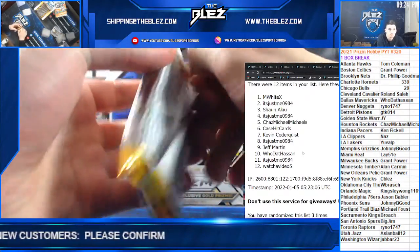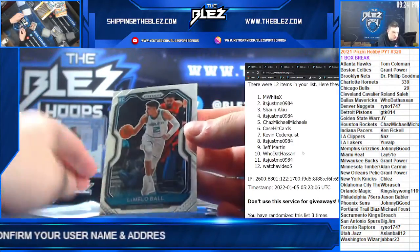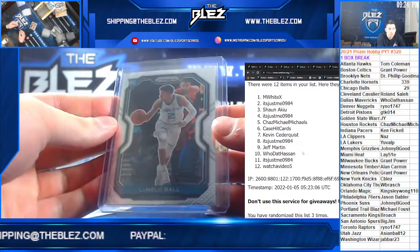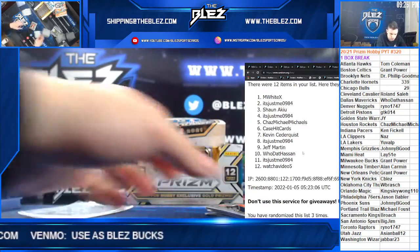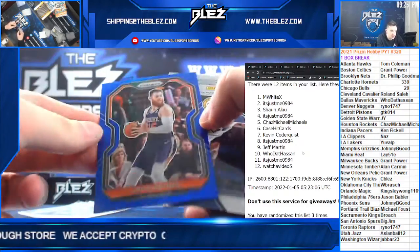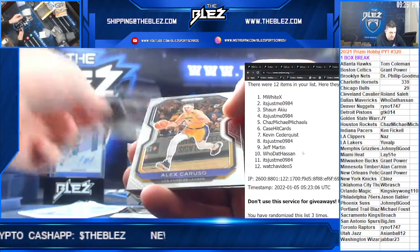Pack one. LaMelo Bass Rookie — first card of the box, M. White X gets it. Aaron Baines to $199. Blue and an autograph of Justin Holliday. Pacers. Base of LeBron.